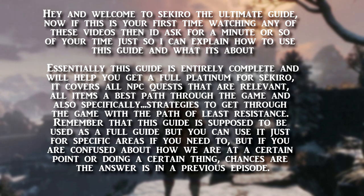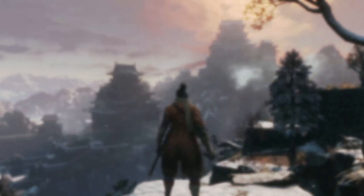It covers all NPC quests that are relevant, all items, a best path through the game, and specifically strategies to get you through the game with the path of least resistance. Remember that this guide is supposed to be used as a full guide, but you can use it for specific areas if you need to. If you're confused about how we are at a certain point or doing a certain thing, chances are the answer is in a previous episode.